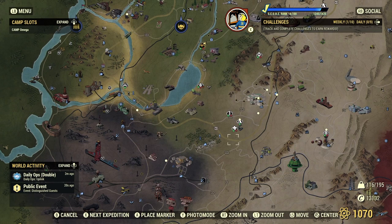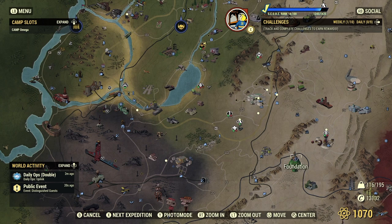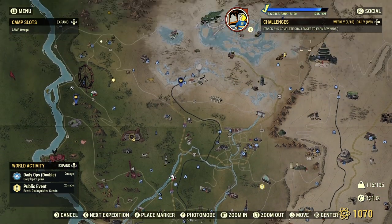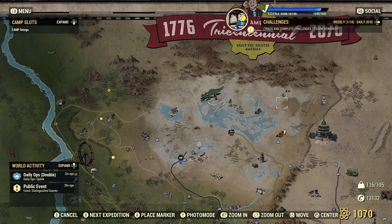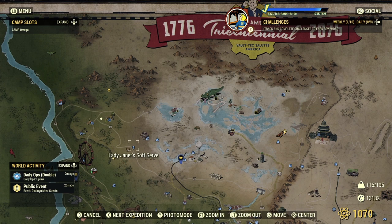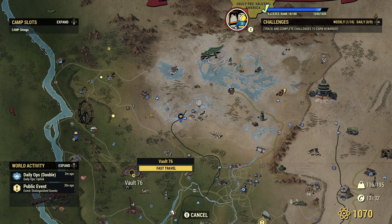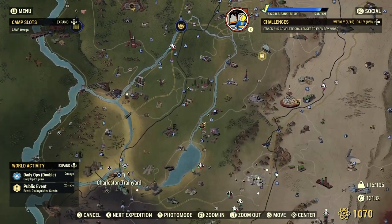So I wanted to mention where this camp is on the map. The way the map works in this game is you have four points which are the main settlements. This one down here is for the Settlers faction, up in the north we have the Raiders faction at Crater, then we have where you start at Vault 76, and down here in this zone we have the Rusty Pick.